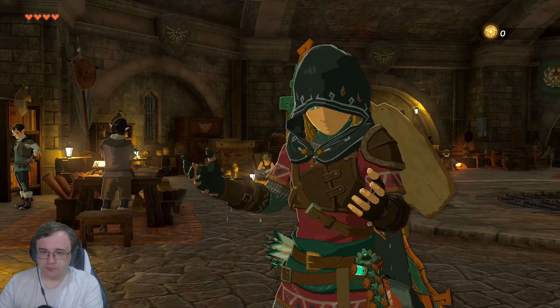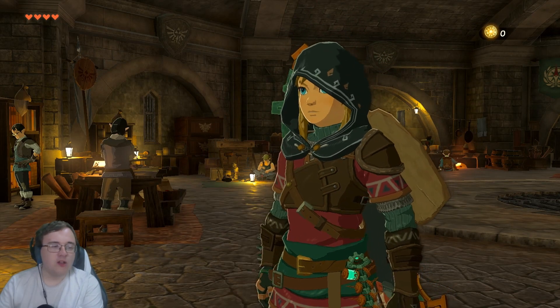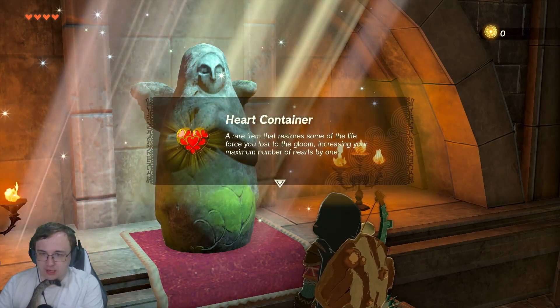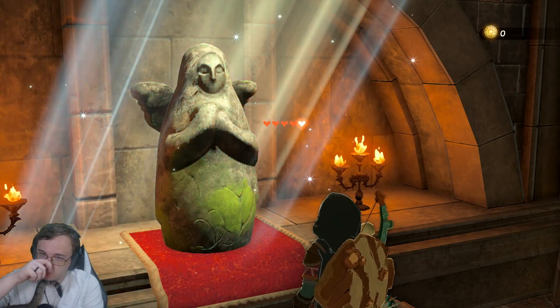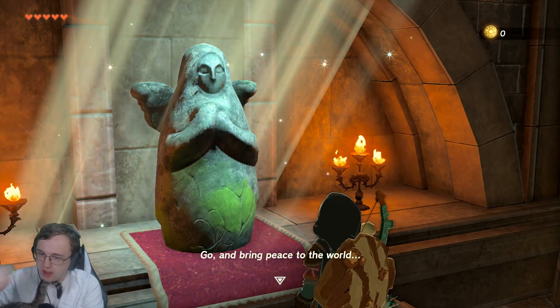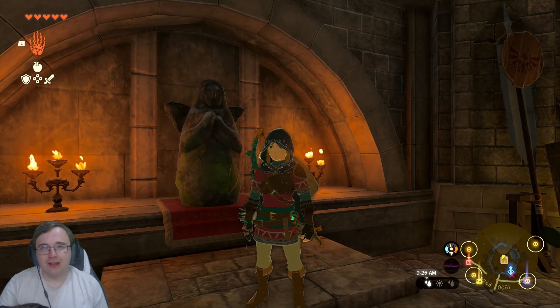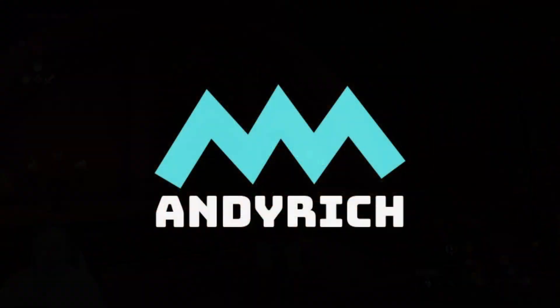Yeehaw! We have grown one heart stronger in our quest to find Zelda. Now I have cat hair on my nose — I can feel it, kind of itchy. Heart container. Big. We grow ever stronger. So yeah, with that, that's gonna be it for today's episode. Hope you guys enjoyed and I'll see you again in the next one. Take care.